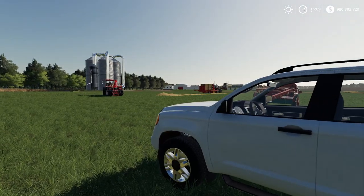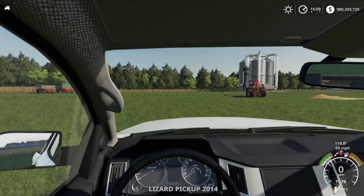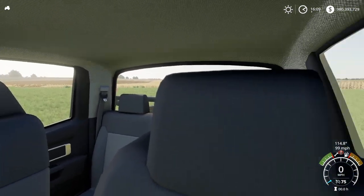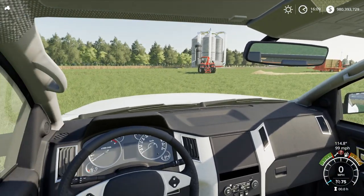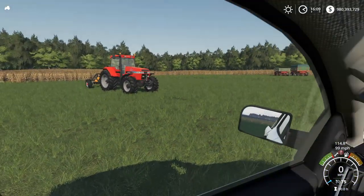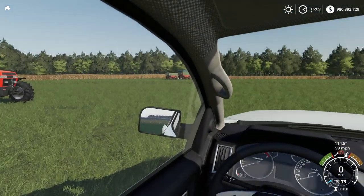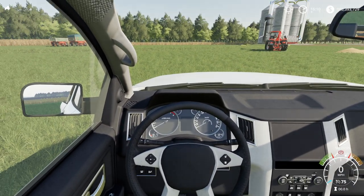For our last two mods, these are both for PC only as they are scripts. First is the Reversing Indoor Camera mod. When you're indoors looking behind you, normally you look directly at the back of the seat. With this add-on, when reversing you look out to the left side — essentially sticking your head out the window — so you can see where you're backing up to. It's very similar to American Truck Sim or Euro Truck Sim, where you look out the left-hand side.